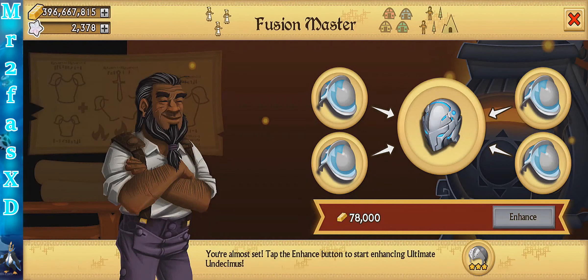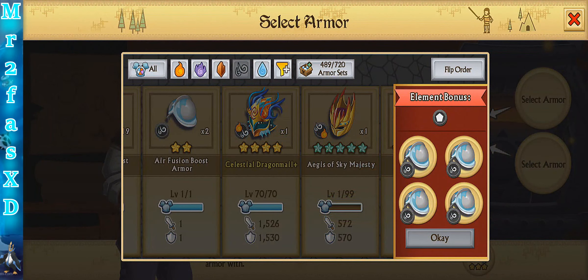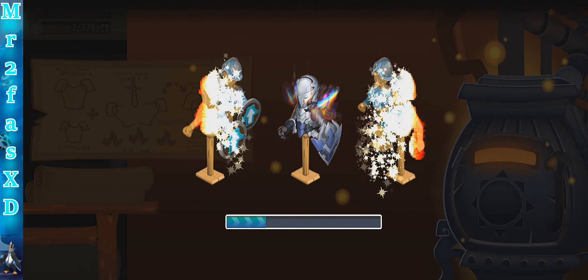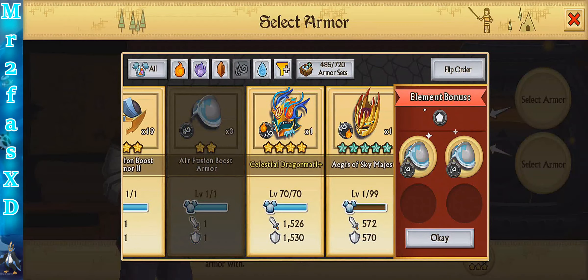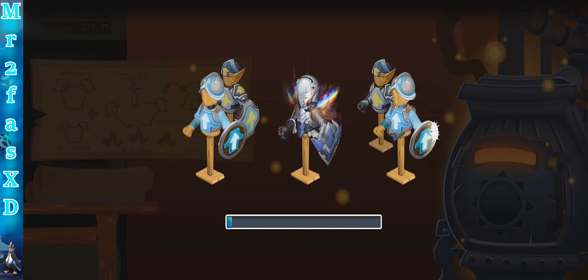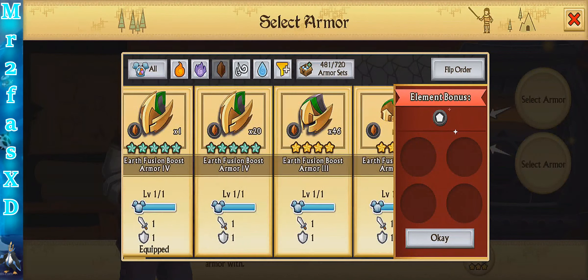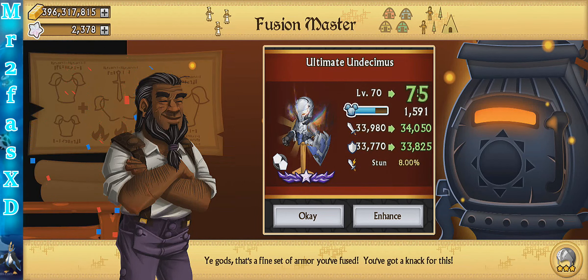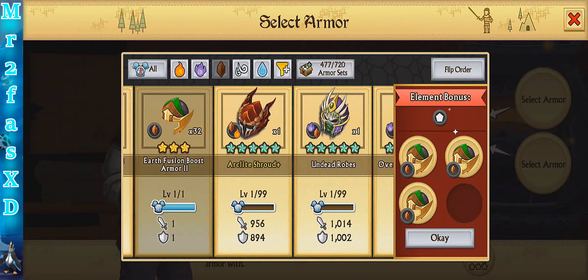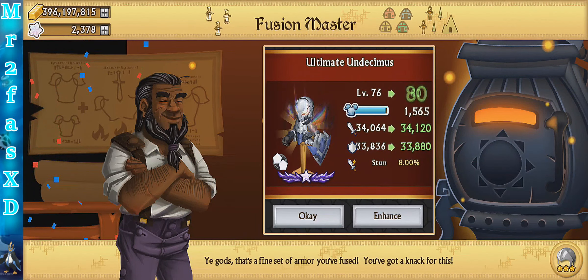I'm just curious what the stat differences are between the regular set and the upgraded set. The main reason is getting the plus armors is pretty difficult. Actually, getting the plus armors aren't the difficult part — it's more the ring and amulets for the elite armors. I think I'm going to switch to earth here because I have more three-star earth fusion boosts.